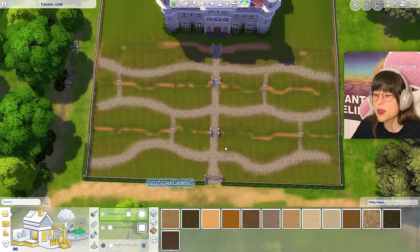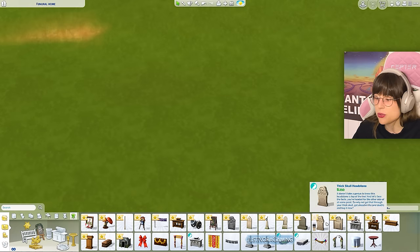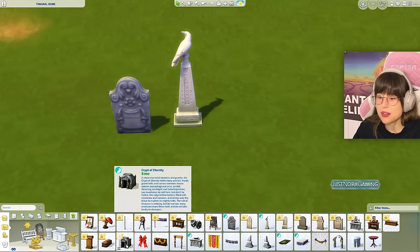Here are the pathways - I also changed up the grass around them for more ambience. Now I'm going to put in the graves. We got some new gravestone stuff in the pack - we also got this Crypt of Eternity, which is a big old mausoleum, plus grave sites in wood and stone. I'm going to put all of this into my big old graveyard. It's gonna take a long time - lots of graves, crypts, plants, benches, and statues.